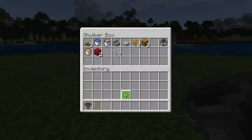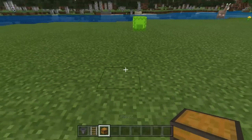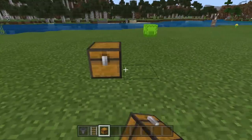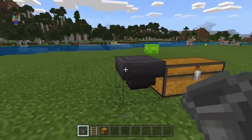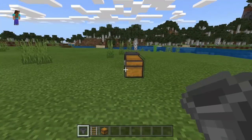Step one: grab your hopper and your chest — not the rails just yet. Find a location for your fish farm, place your chest down, then crouch and place the hopper into the back of the chest. That is step one complete.